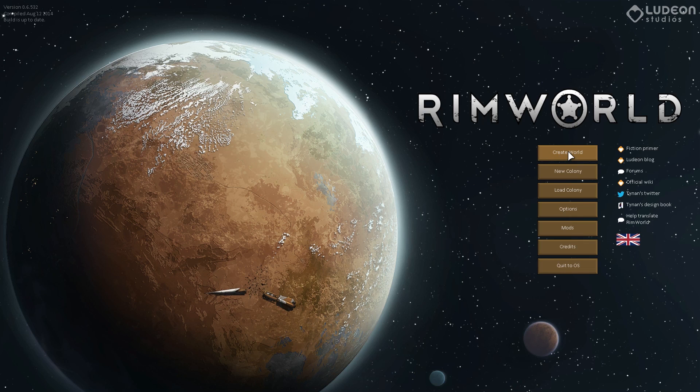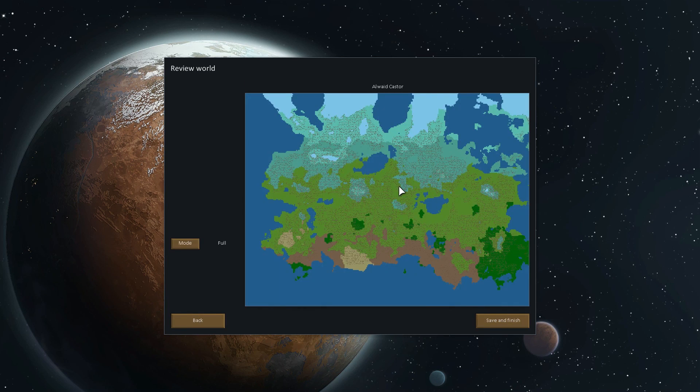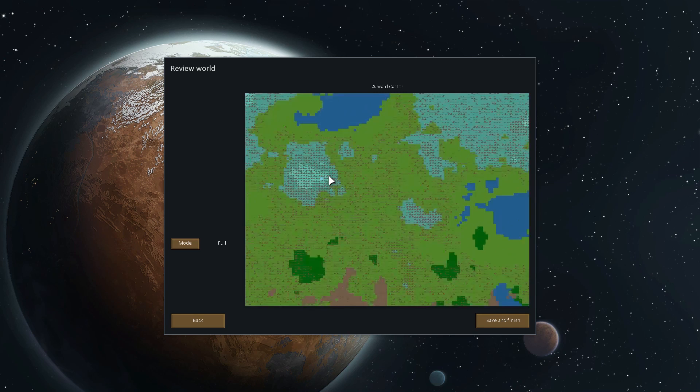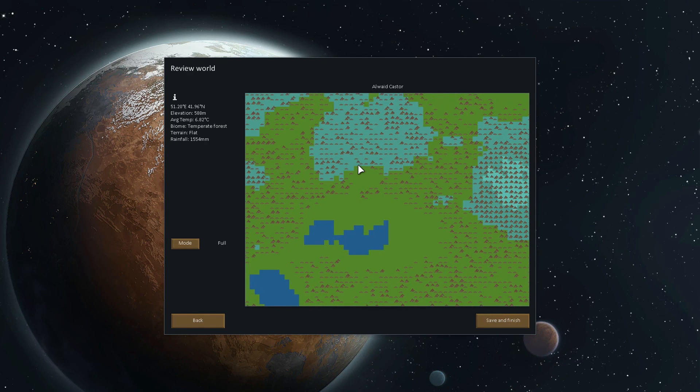So let's create a world. What should our seed be? How about 'the best seed'? I've done this a couple of times. What size? 300 by 225. Why not? So we've got about half ice and about half not ice.